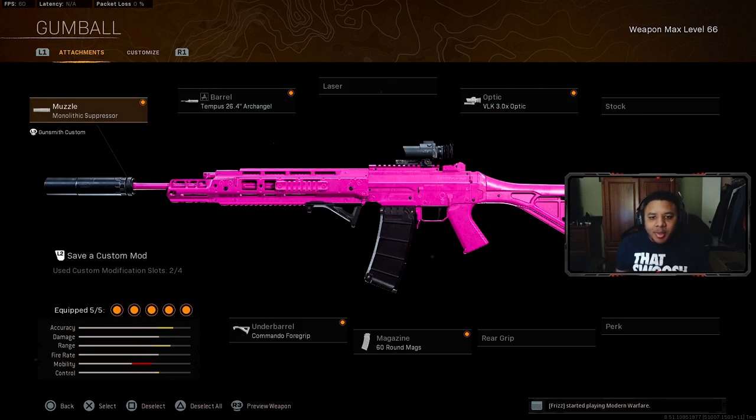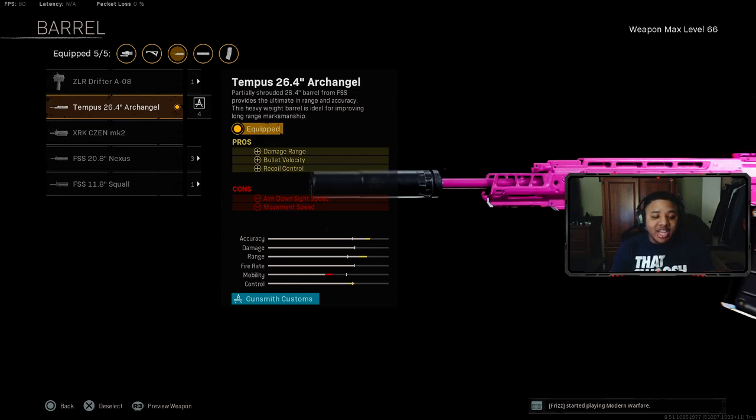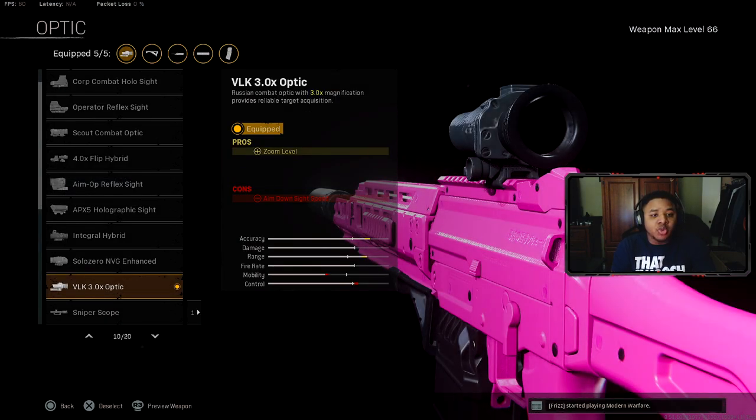Our last gun is the Grau 5.56. A lot of people still love the Grau and it still hits heavy like a tank with a slow recoil pattern. I think sooner or later it's going to take over Warzone again and I hope it does. For the muzzle it's going to be the Monolithic Suppressor for damage range. The barrel is going to be the Tempest 26.4 Archangel barrel, which helps with damage range, bullet velocity, and recoil control — similar to the Kilo's Singuard arm barrel. These are really the best barrels for your Modern Warfare guns and the barrel is what helps with TTK.